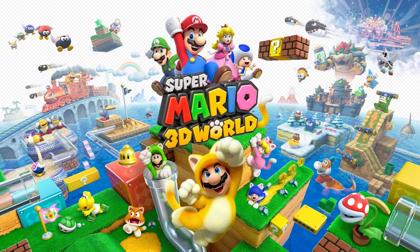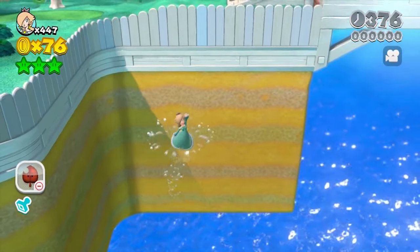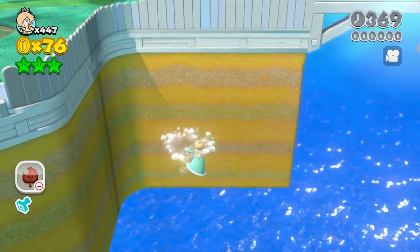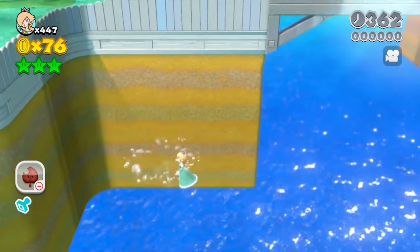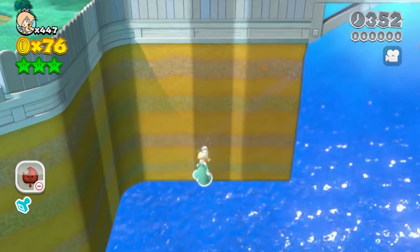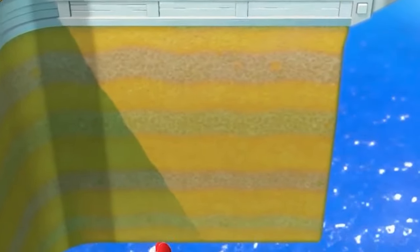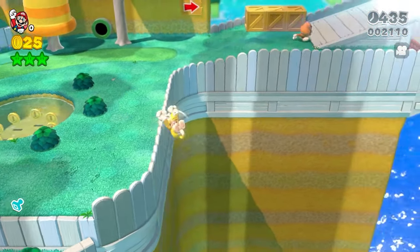Next up is the Wii U Super Mario 3D World entry, where there's one really insane bug that allows you to swim in an invisible pool of water right away in the first level, Super Bell Hill. All you need to do is long jump off the stage right at the specific part of the level, which will cause you to land in water that for some reason isn't there, but also is. I'm guessing the developers once had a pool of water here and it was removed in the final product, but for some reason the physics remain, allowing you to swim around where you'd usually just fall into the void. This would be removed in the re-release on the Nintendo Switch, so they were clearly embarrassed enough about it to have to fix it.